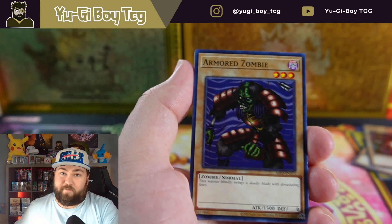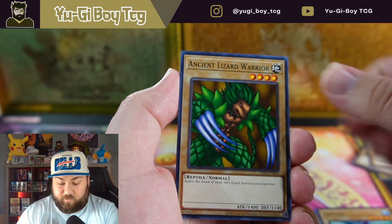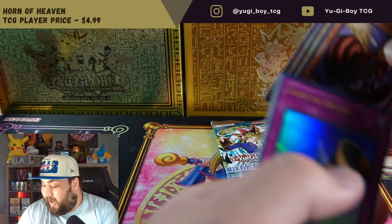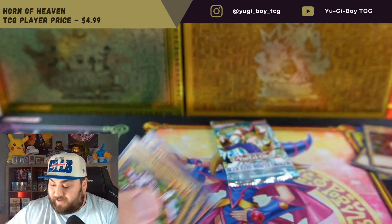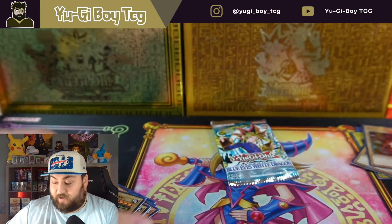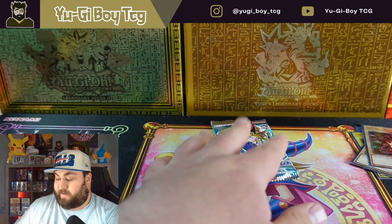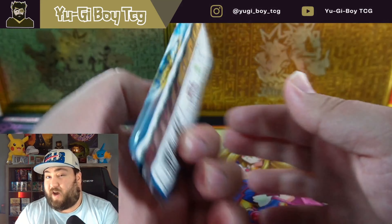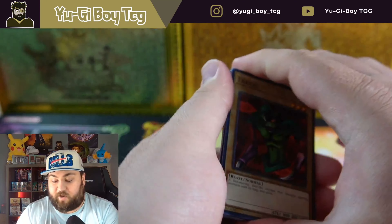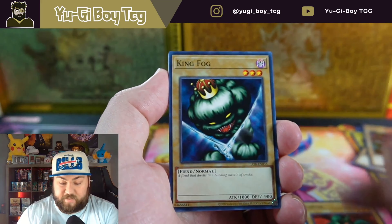Also for my 400 subscriber special, we're gonna do it this week but I need to recover a little bit more. Horn of Heaven — what is going on! We have three ultra rares and two super rares already! But I'm gonna delay the 400 subscriber special — I think we'll just be better off waiting one week, so it'll be next Wednesday.